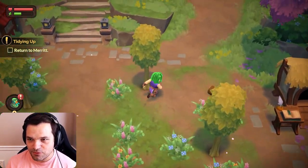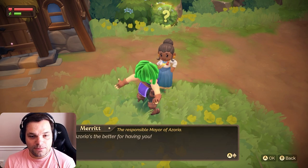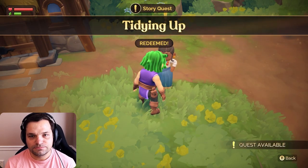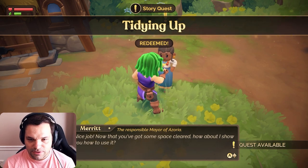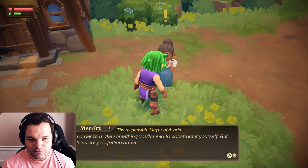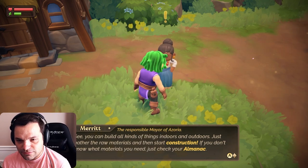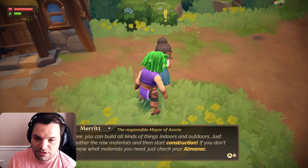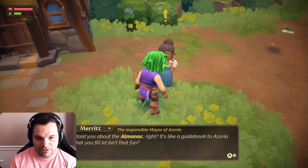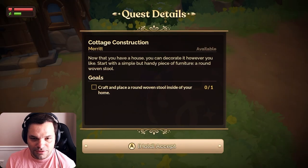We still have five more minutes to explore this lovely world, and I got my first quest done. This place is called Azoria — the island, I guess. Let's redeem the quest. Nice job — now that you've got some space cleared, how about I show you how to use it? In order to make something you'll need to construct it yourself, but it's as easy as falling down. You can build all kinds of things indoors and outdoors — just gather the raw materials and start construction. If you don't know what materials you need, just check your almanac — it's like a guidebook to Azoria that you fill in.